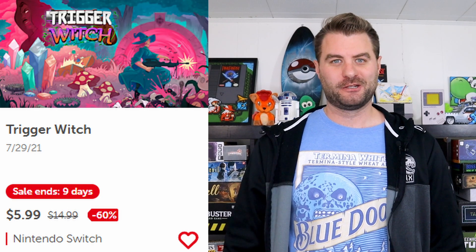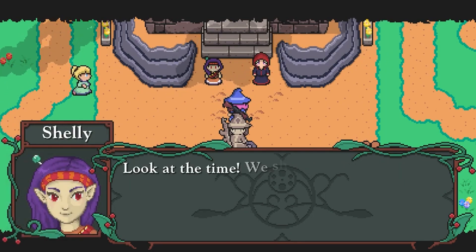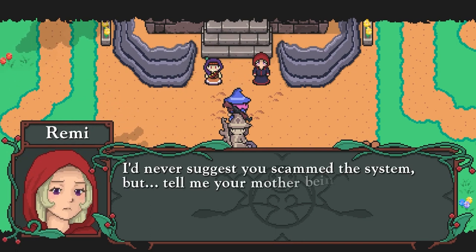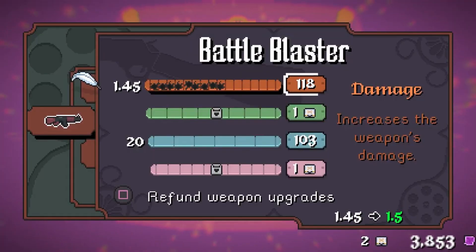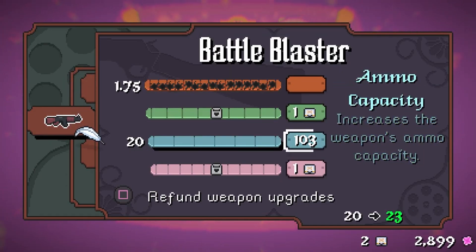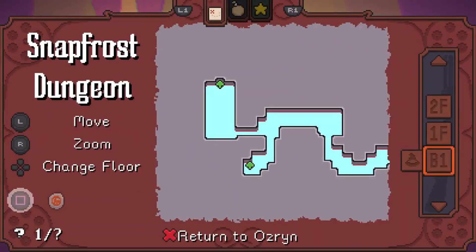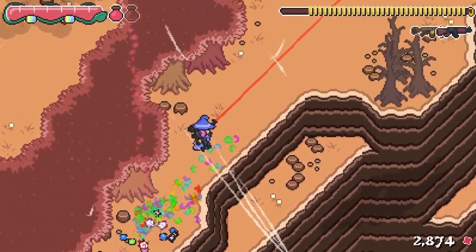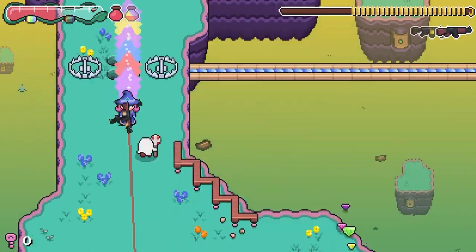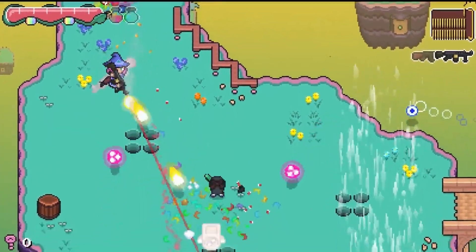The next game is Trigger Witch, a unique combination of genres that combines a twin-stick shooter with a classic adventure dungeon crawling game like The Legend of Zelda. You'll play as a young witch named Colette as she goes to stop the mysterious Men in Black. It's a quirky, fun story that's a bit over the top, especially when you consider you're playing as witches that wield machine guns, shotguns, flamethrowers, and more. You'll also have the opportunity to upgrade your different guns throughout the game. There are light puzzle elements as you explore the dungeons, and you can even play in local co-op. If you like twin-stick shooters and classic adventure games, this one's worth checking out.